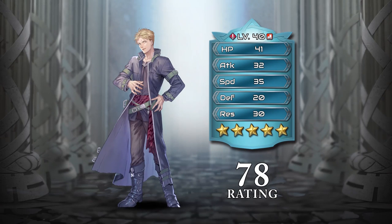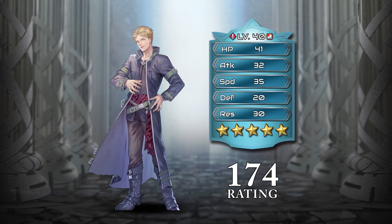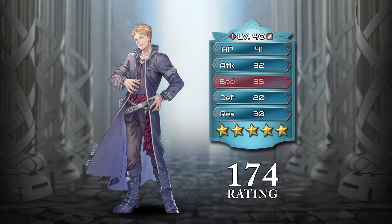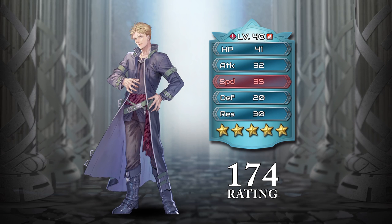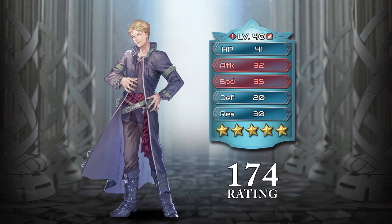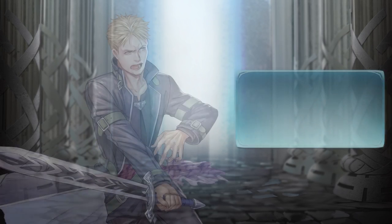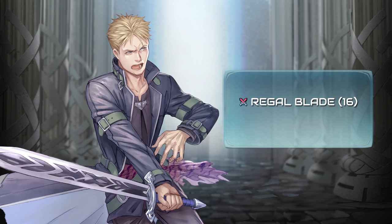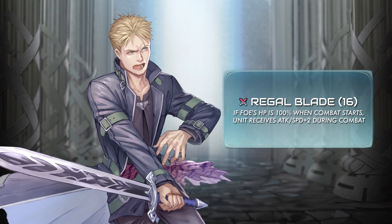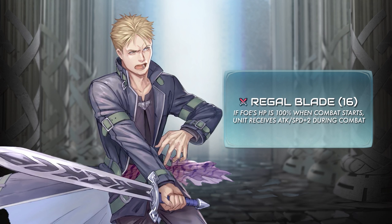His basic stats total is 158 and by equipping his best weapon, his total rating would be at a high 174. Lloyd's speed is very high at a staggering 35, followed by his attack at 32. He wields a unique sword, Rigor Blade. It has a might of 16 and an added ability that grants him a plus 2 on attack and speed when combat starts if the foe has full HP.